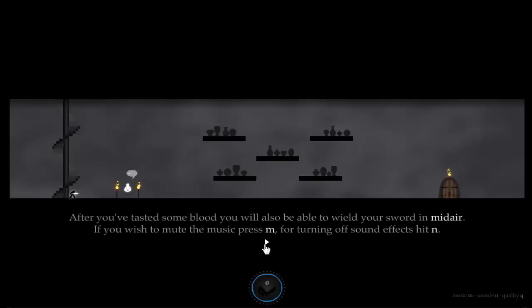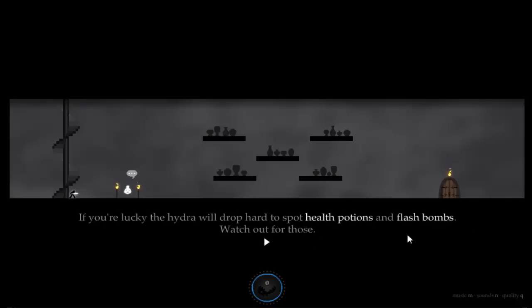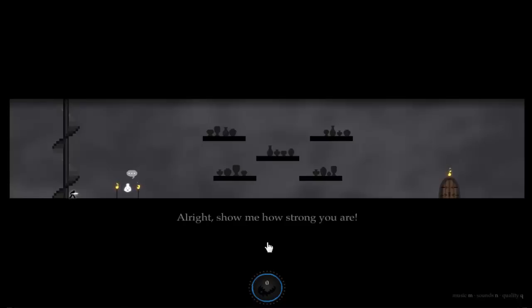After you've tasted some blood, you will also be able to wield your sword in midair. If you wish to mute the music, press M. For turning off sound effects, hit M. That blue ring at the bottom of the screen represents your stain of health. All dots will count your flash bombs in the center. You can check your progress if you're lucky. The Hydra will drop health potions and flash bombs. Watch out for those. All right, show me how strong you are.